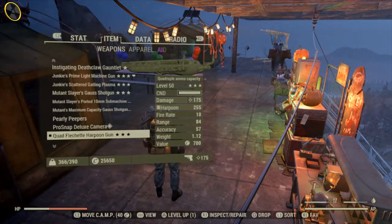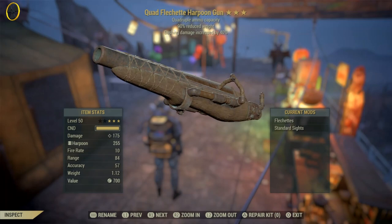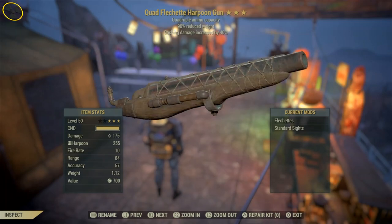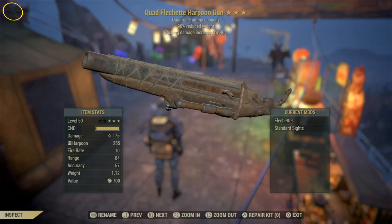All you're going to need is an ammo converter machine and one of these weapons — a harpoon gun. It works better if you've got a quad harpoon gun, but you're going to need the fletches mods on it. Once you've got this, you can do this glitch and have loads of ammo and loads of points for the converter machine.